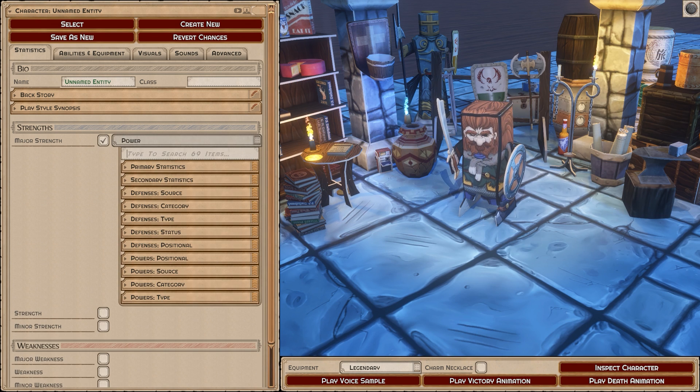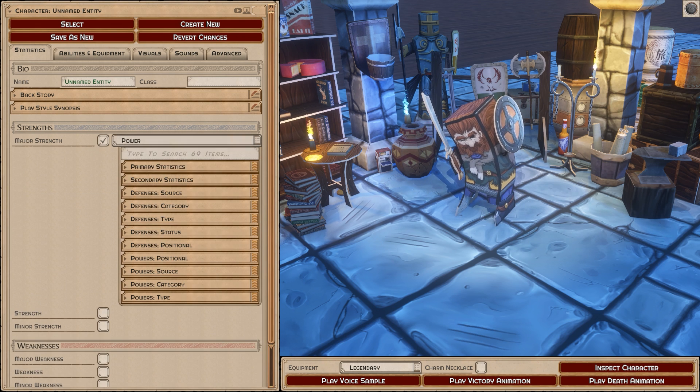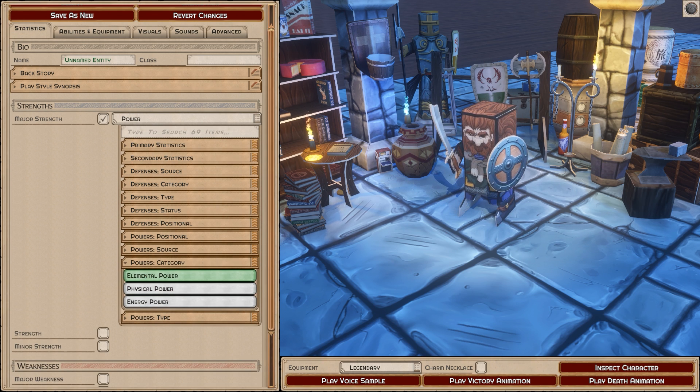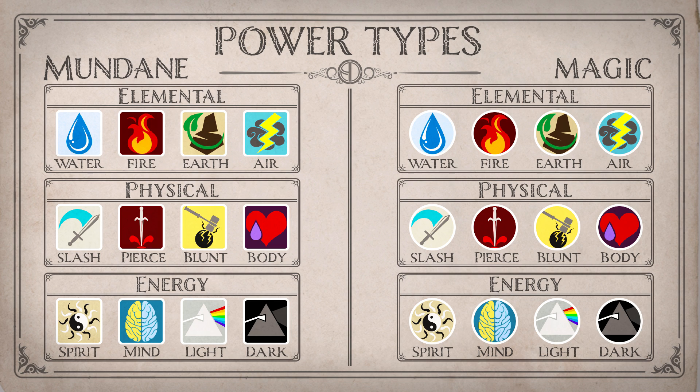Before we talk about dump stats I want to look at the different power types. Power is really what fuels everything — it's literally what makes your abilities do more. There are different power types. We have power category and power source. The source is the highest differentiation: mundane power and magical power. Then we have elemental, physical, and energy. And then we have the specifics — for instance air, earth, fire, and water are all underneath the elemental category.